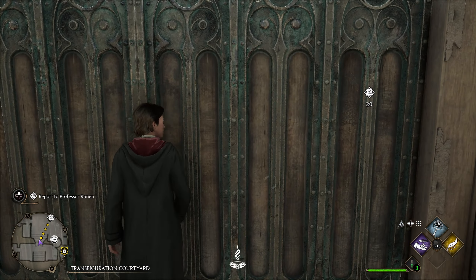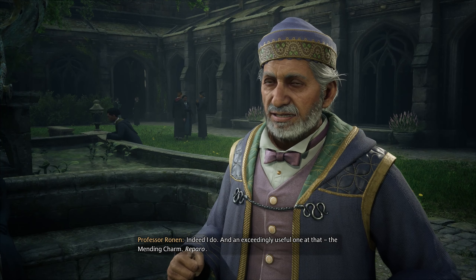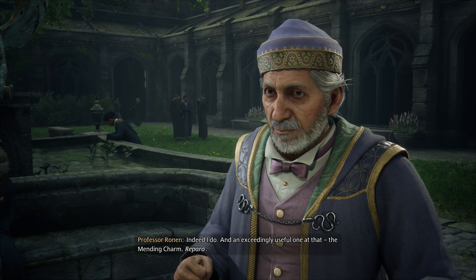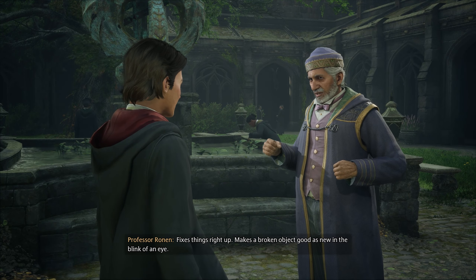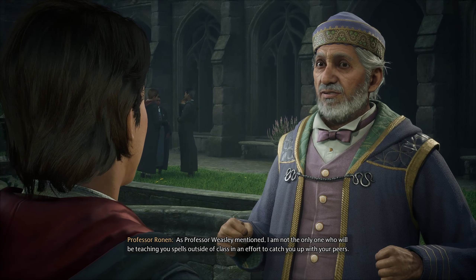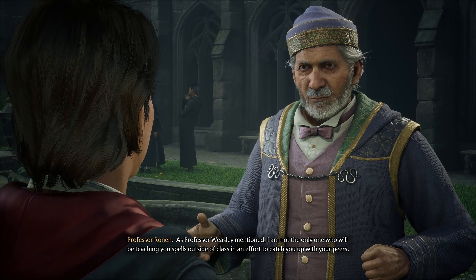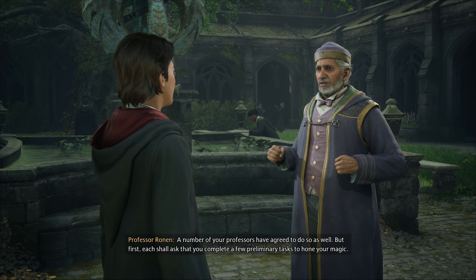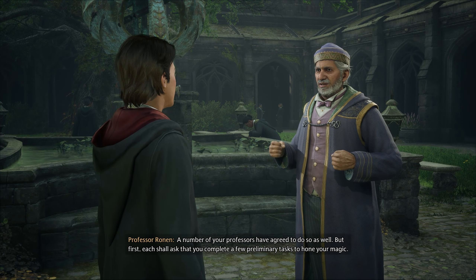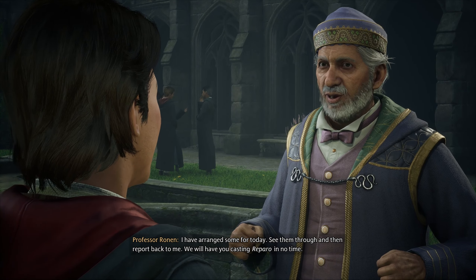I'd better keep an eye on high places around the school for Zenobia's gobstones. There you are! You have a new spell to teach me, Professor. Indeed I do, and an exceedingly useful one at that. The mending charm, Reparo. Fixes things right up — makes a broken object good as new in the blink of an eye. It seems as if that might come in handy more frequently than one would imagine. As Professor Weasley mentioned, a number of your professors have agreed to teach you spells outside of class to catch you up with your peers.